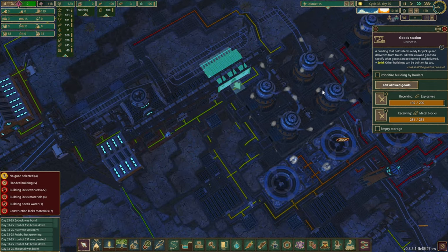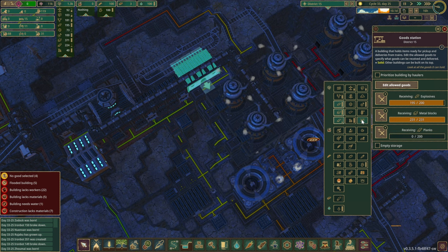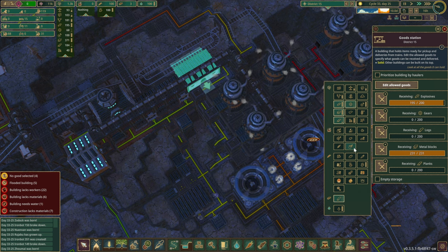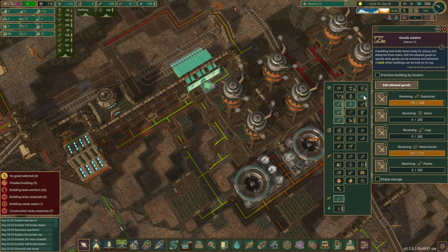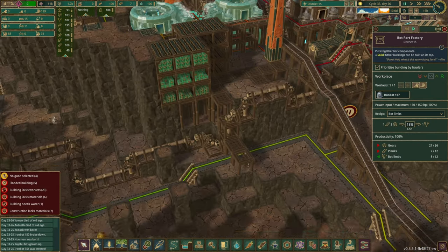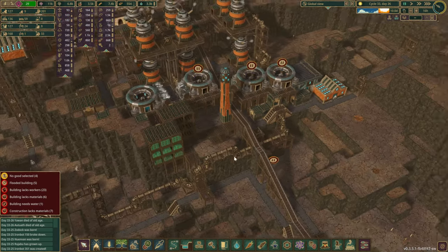What do we need in here? First of all, we are receiving explosives which we don't need too much. Metal blocks for sure. Planks, I believe. Gears — 100%. Probably some logs as well for the engines — definitely need tons of that. I think that might be it. Let's just make sure: gears and planks in that one. Gears, metal, planks — that's all coming in. And metal, planks. Yeah, I think that's everything.